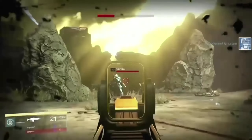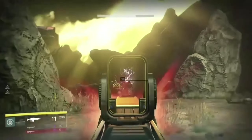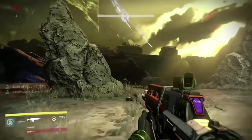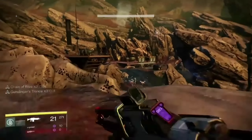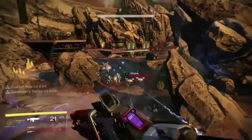Jump down. The Vandal and the Dreg will have respawned. It's important that you kill all three of them because they won't come back if you don't. Then just run over here, throw a grenade, and rinse and repeat.